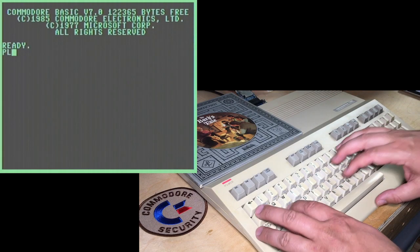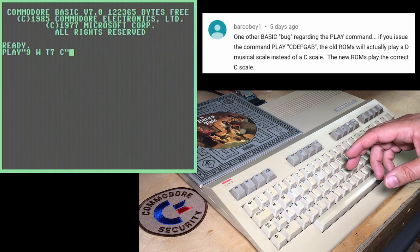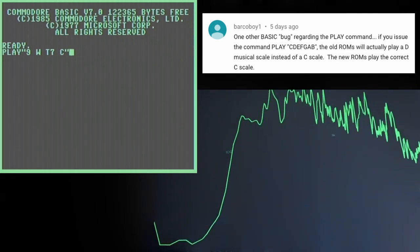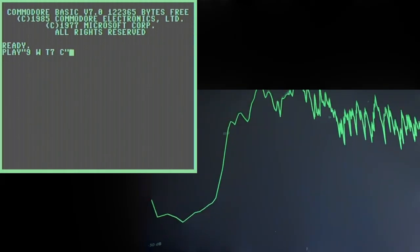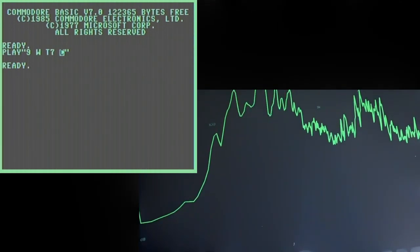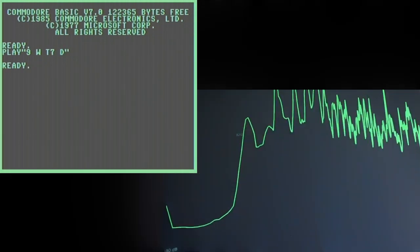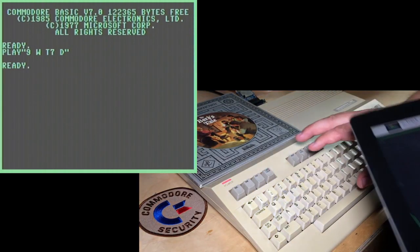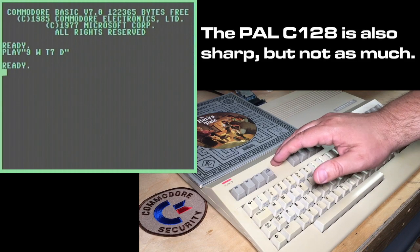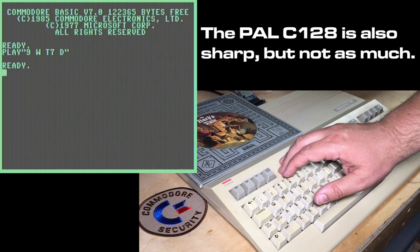One bug I missed is that the PLAY command is actually out of tune. Thanks to Barkoboy1 for pointing this one out. If I have my guitar tuner app up and I play a C note with the PLAY command, it actually plays a D. If I change that to play a D, it actually plays an E. So the C128 with the original ROMs is out of tune — it plays a whole tone sharper than it should. That was resolved in the upgraded ROMs.